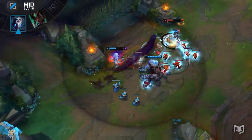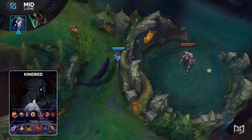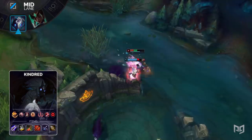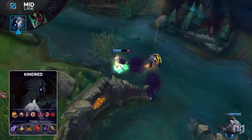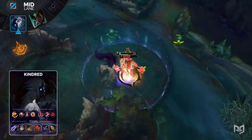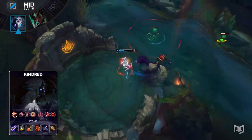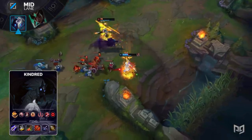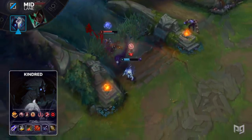Namely, those are Blade of the Ruined King and Death's Dance. For the item build, make a Blade of the Ruined King, Berserker's Greaves, Death's Dance, Runaan's Hurricane, Immortal Reminder, and an Infinity Edge. If you're playing against a comp stacked with magic damage, trade out the Death's Dance for a Wit's End. You might also want to consider building a Maw if things get excessive, or even trading out Runaan's Hurricane for a Phantom Dancer in certain matchups. For some more sustain, you'll also want to run these runes: Conqueror, Presence of Mind, Legend Bloodline, Last Stand, Taste of Blood, and Ravenous Hunter.